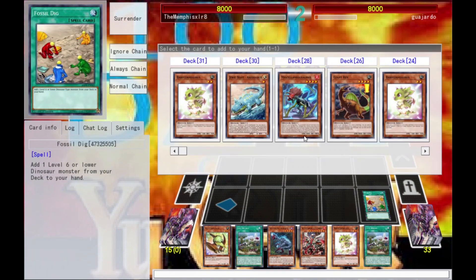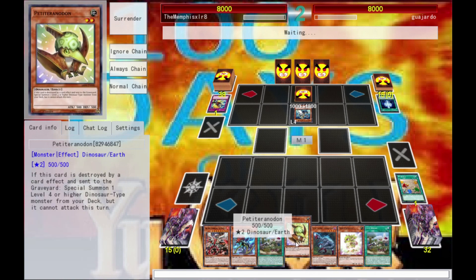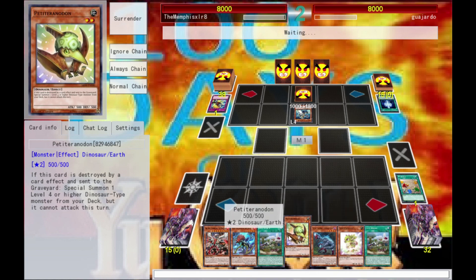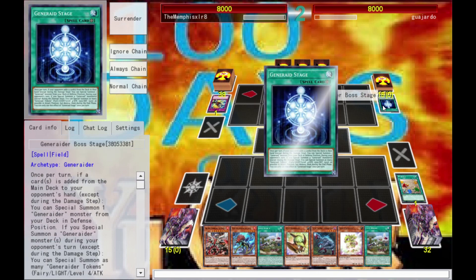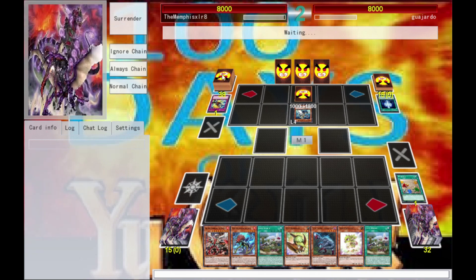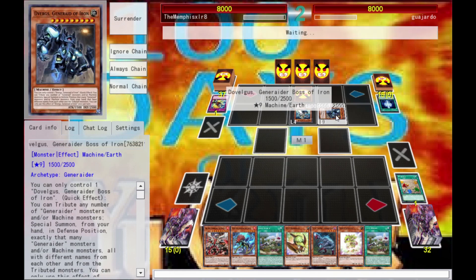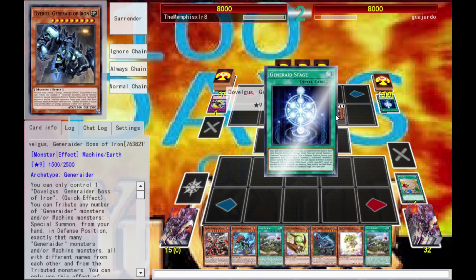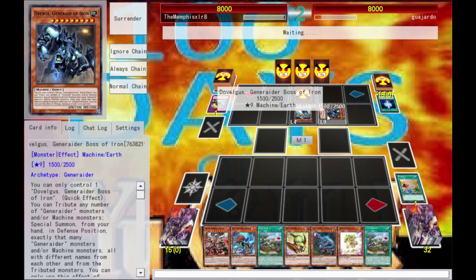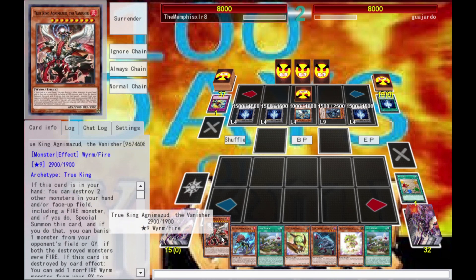Memphis does not like Generaiders — they're slightly annoying. I'm gonna go ahead and get Miscellaneousaurus. This lets me summon a level four or lower Dino. He got a summon out of one of his build Generaiders — it's probably gonna either summon the negate one or the Vanishing Rule. Okay, never mind, he summoned the Iron Giant — interesting. These must all be monsters; he must have gotten a handful of Generaiders and means to distribute the tokens to bring them out.